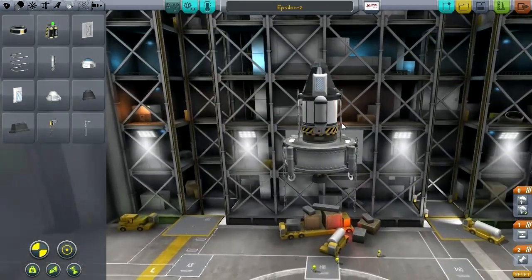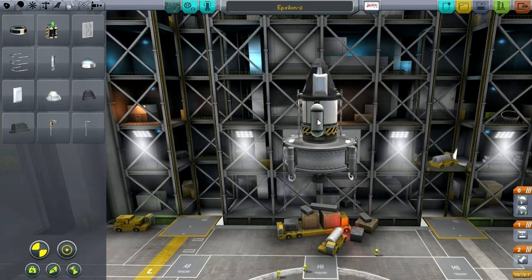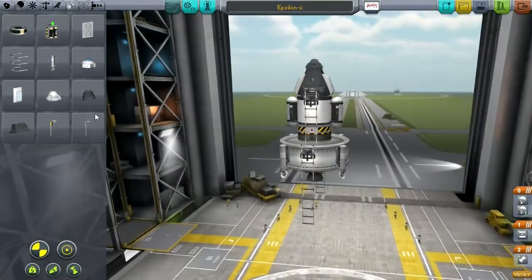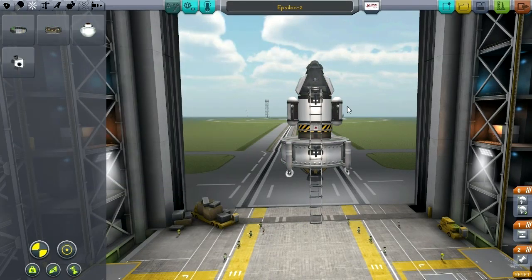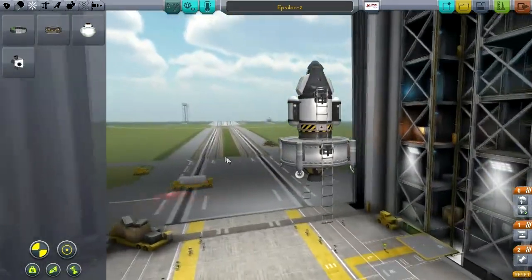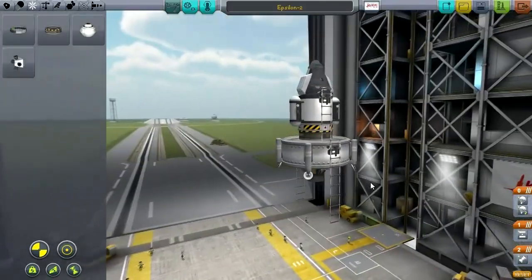Maybe shifting these down will make it look a little bit better — just a little bit, can't shift it down too much, that's too close to the decoupler. Let me recalculate without the RCS. This one now has a mass of 7.39 and a delta-V of approaching pretty much right on 3,000 meters per second. I think this will be the configuration I'll go with.